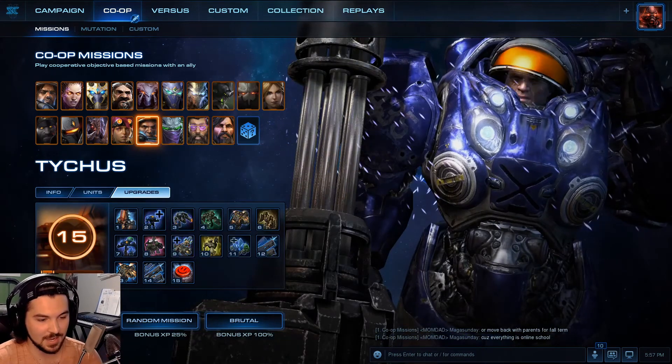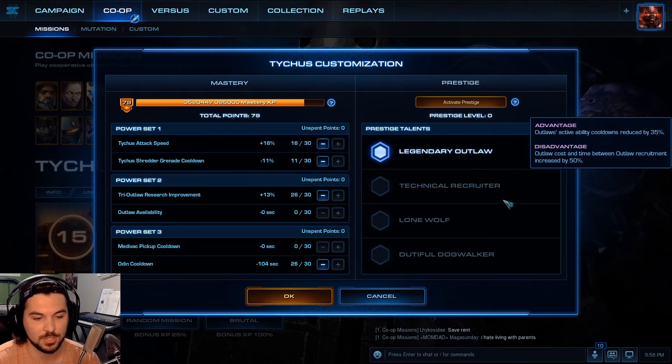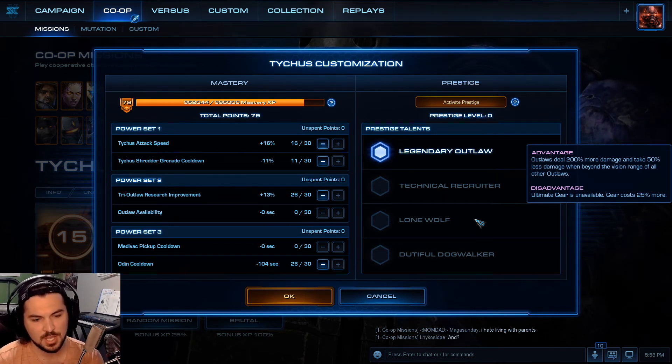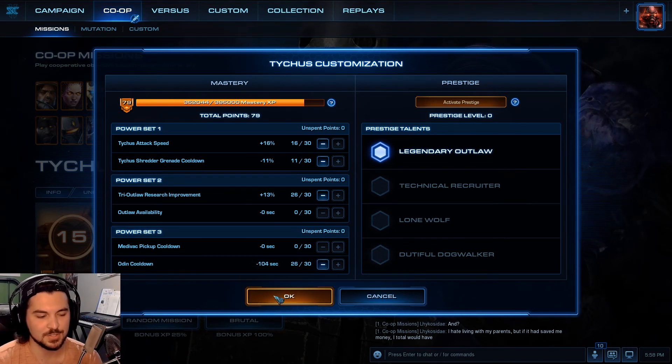Next we get to Tychus. I don't really like any of his. Technical Recruiter: Outlaw active ability cooldowns reduced by 35%, but Outlaws cost and time between recruitment increase by 50%. I don't like that because I already run into not being able to max out because I can't afford it. Lone Wolf: Outlaws deal 200% more damage and take 50% less damage when beyond the vision range of all other Outlaws, but Ultimate Gear is unavailable and gear costs 25% more — once again, costs too much. Final one: Odin no longer requires Tychus as the pilot, duration increased by 100% and cooldown reduced by 40%, but it has no Barrage or Big Red Button. That kind of defeats the whole purpose.